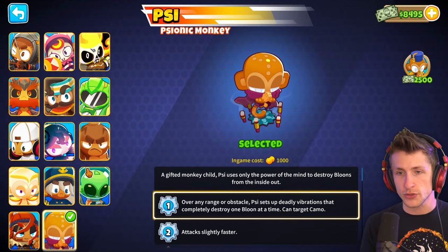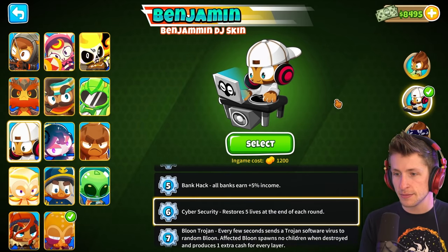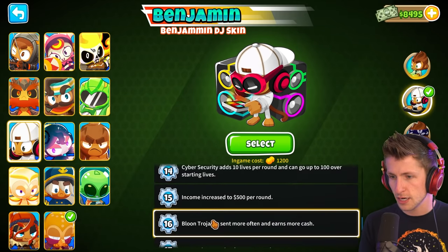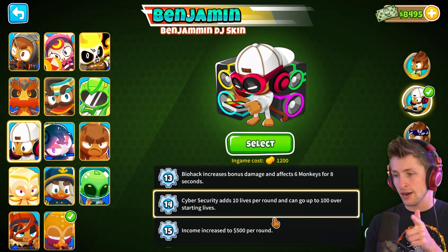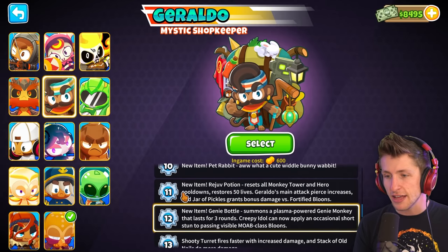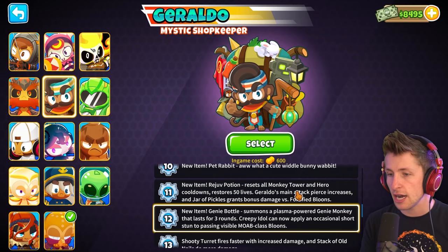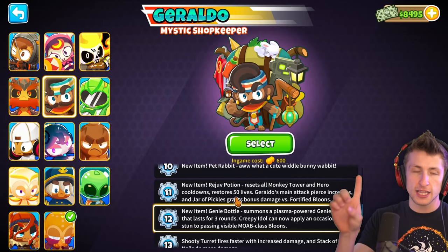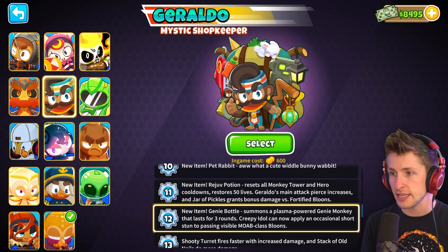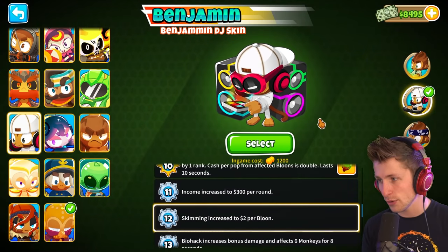We need to decide what hero to use — one that's going to restore lives. There are two heroes that come to mind. We have Quincy, whose level 6 ability Cybersecurity restores 5 lives at the end of each round, upgrading at level 14 to add 10 lives per round, up to 100 over starting lives. But there's also Geraldo, who at level 11 gets a rejuvenation potion that resets all monkey tower cooldowns and restores 50 lives. I think we're going to go with Benjamin.